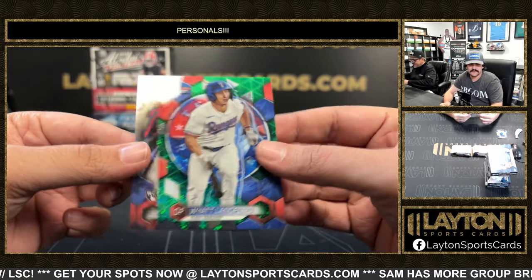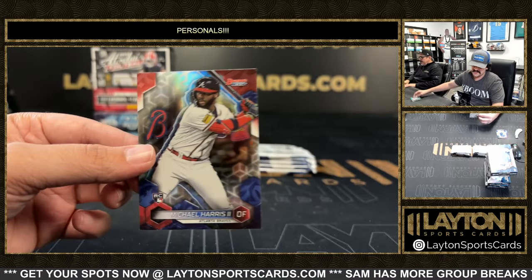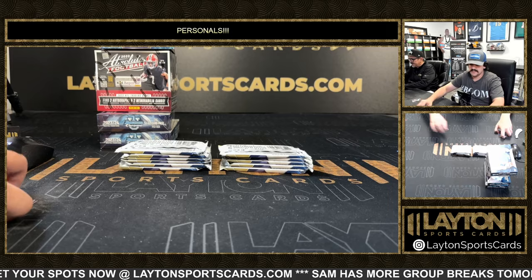It's a 99 nice Wyatt Langford Green Mini Diamond for the Rangers. And a rookie Michael Harris.